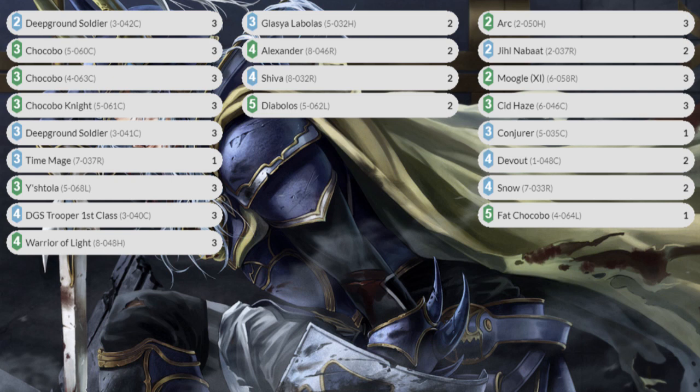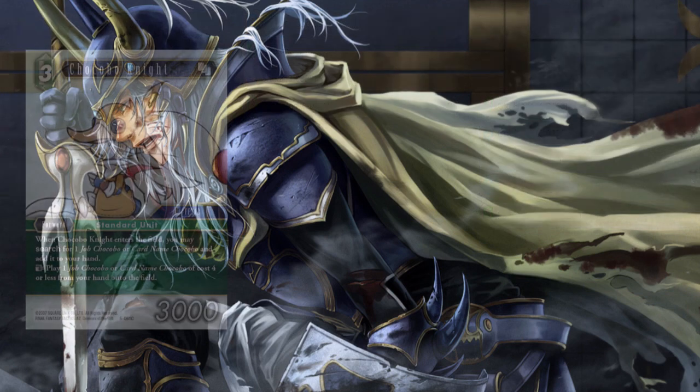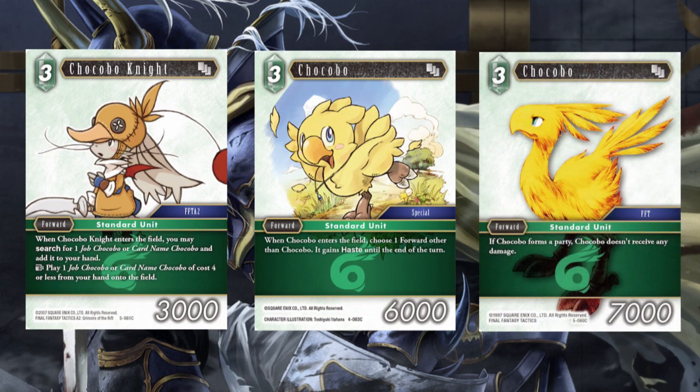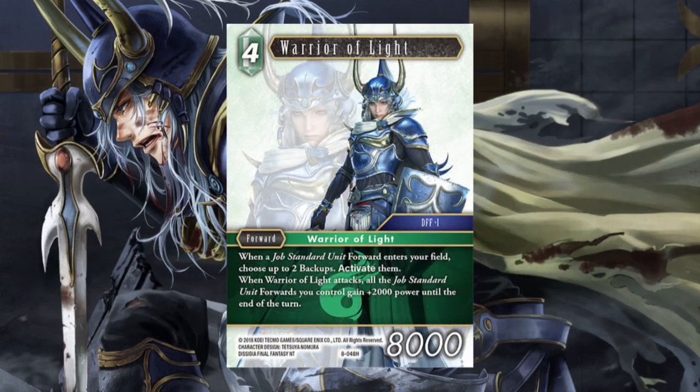If we go ahead and look at the build, it's pretty straightforward. It's got a lot of Standard Units, and then it's got Warrior of Light. To start out, we've got the Chocobo package with Chocobo Knight, the Opus 4 Chocobo, and the Opus 5 Chocobo. I think these are the primary three that you want to use. As soon as I saw this card, the first thing I did was go to FFdex and search Standard Unit Job and Keyword Search.